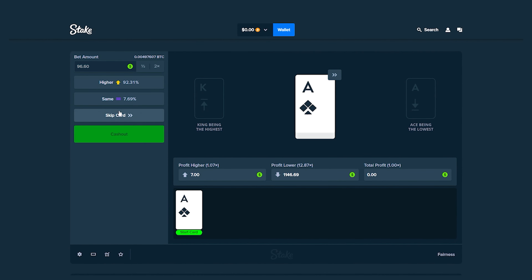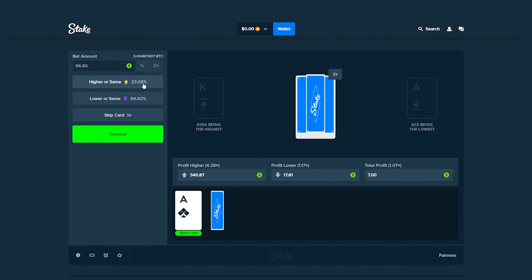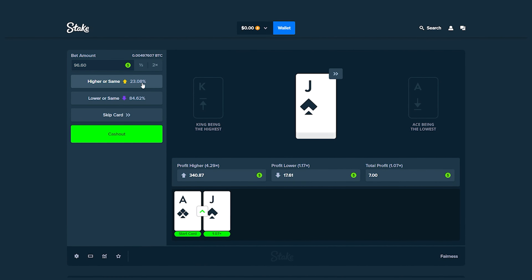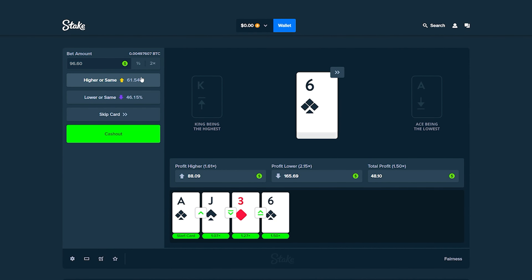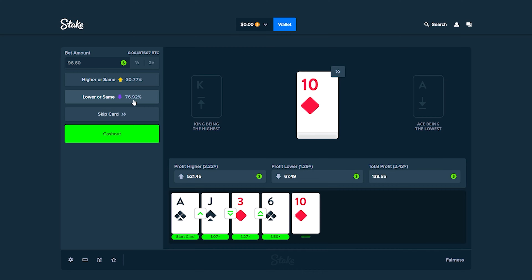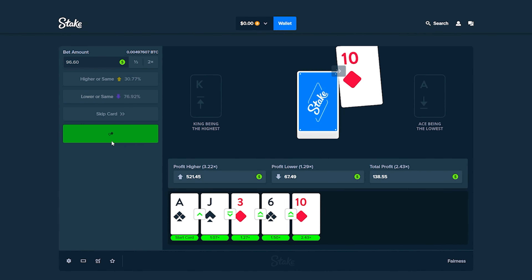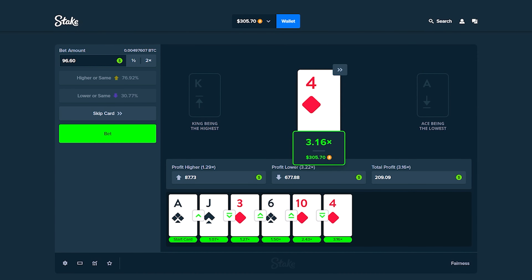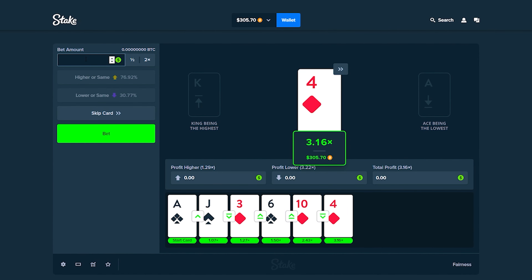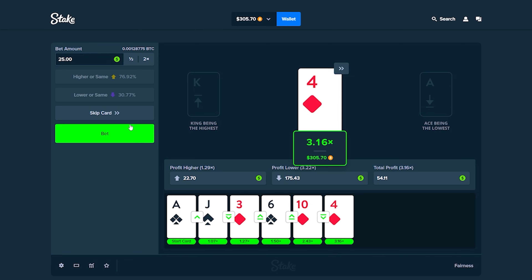We're going all in here. The ace counts as a low card. Going low — nice. Going high — nice. Risky for the biscuit — nice! 2.5x, and we keep going. Low — there we go, 3x! We're at $305, actually up now. The risky bets paid off!